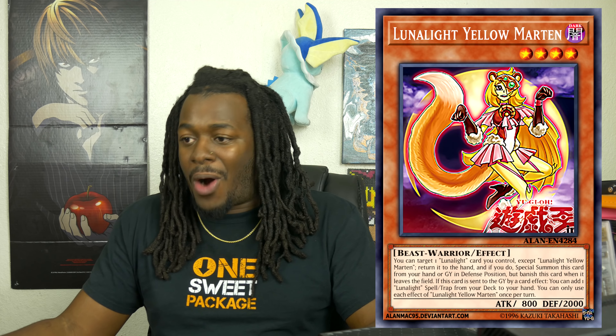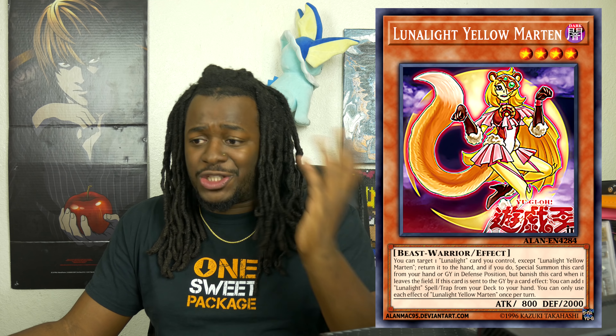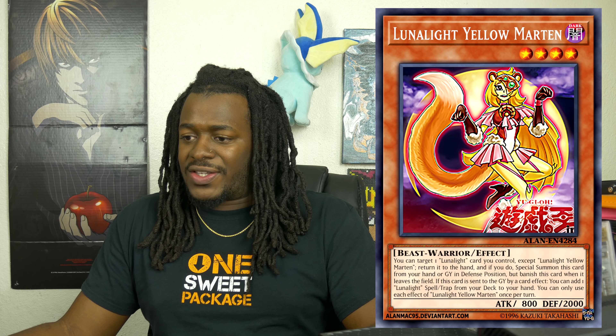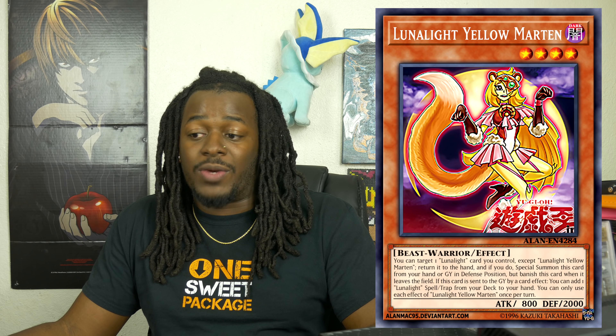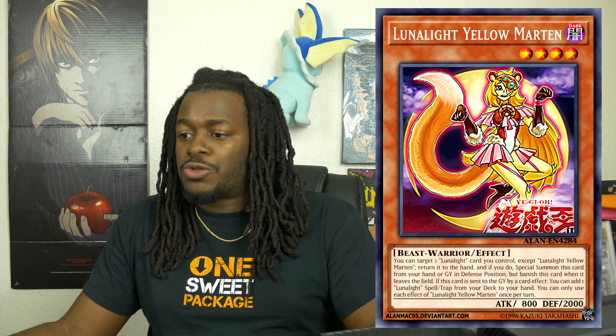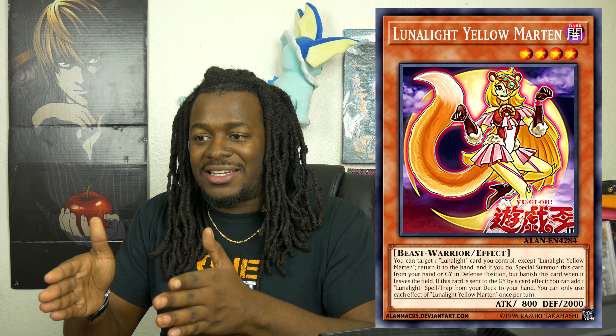I am definitely underrating the Cyber Angel archetype for the enthusiasts out there. The last support we are going to talk about are those Lunalight monsters. Lunalight Yellow Marten is a Level 4 Beast-Warrior monster. Fire Formation - Tenki is probably one of the better cards to get right now. If this card is in your hand or graveyard, you can target one Lunalight card you control except Lunalight Yellow Marten, return that card to the hand, and if you do Special Summon this card in Defense Position — but banish it when it leaves the field. If this card is sent to the graveyard by a card effect, you can add one Lunalight Spell or Trap card from your deck to your hand. You can only use Marten's effects once per turn.